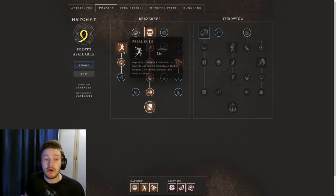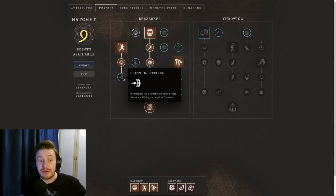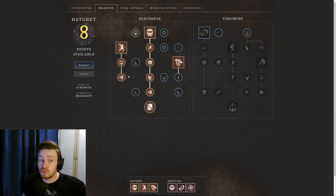I then finish up on the Feral Rush side with Crippling Strikes. If Feral Rush hits a target in the back, it roots them, immobilizing the target for 2 seconds. Really good for PvP — you can chase people down, catch them, and stun lock them for a couple of seconds for your teammates to follow up with.